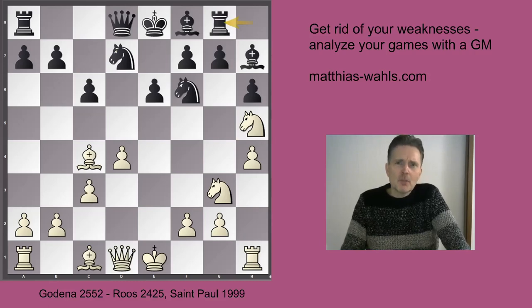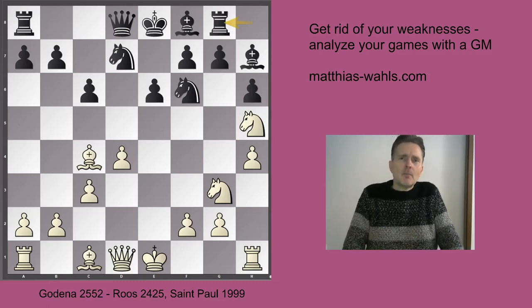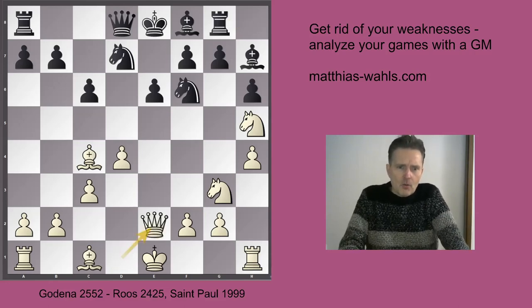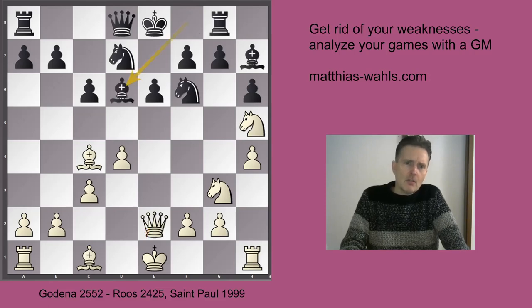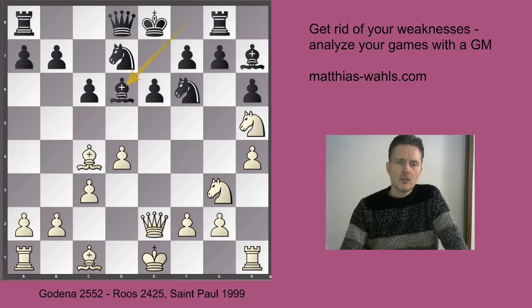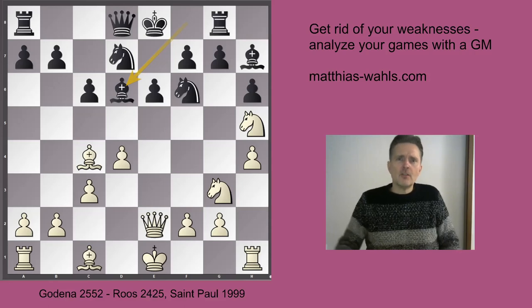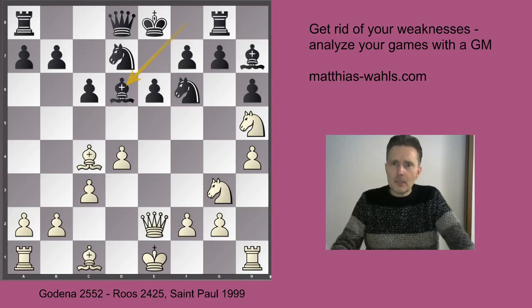Black simply plays Rg8 because he is not depending on castling short - he can castle to the queen side as well. Qe2, Bg6 and the engine gives this as equal. White has also some problems with his king because if he castles kingside, the h4 pawn becomes weak. Castling queenside with Black's bishop on h7 also doesn't look very appealing.